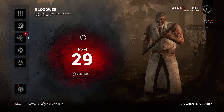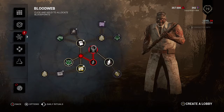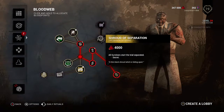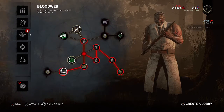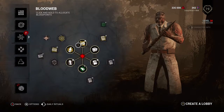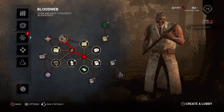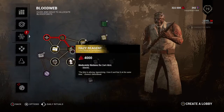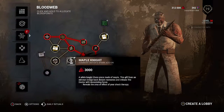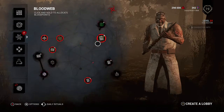Come on, level 29... and that's it. Level 30! Now I can get my teachables — that's what I'm talking about. If I buy teachables like Monitor and Abuse or Unnerving Presence, I can actually use them on other killers, which is brilliant. They'll appear on those killers' blood webs for them to use. However, I'll still have to unlock them in the Shrine of Secrets for the others, which I will do.